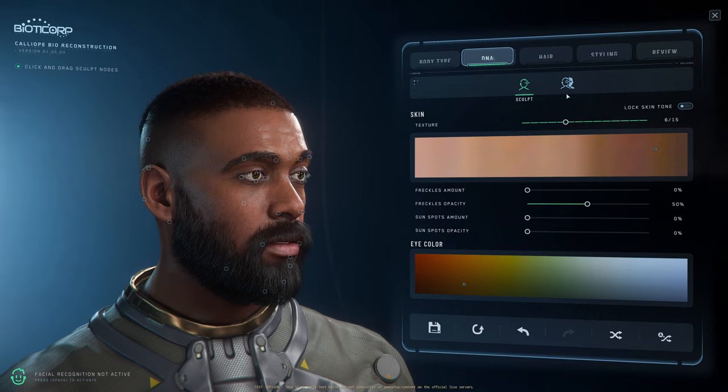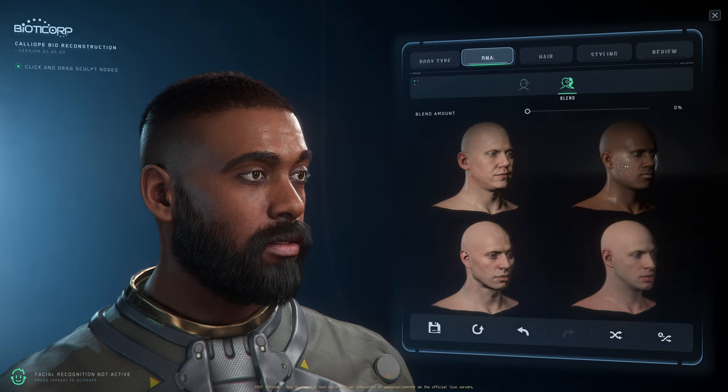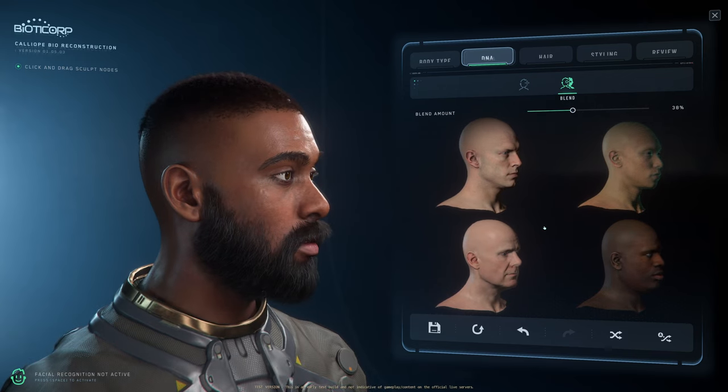Next is the blend section. If you want to blend between certain characters, you select them. Whichever one you want, you can select it — and you can even decide which area to blend. Right now I'm blending the mouth, then the nose. That's really cool. If you select from outside of the head, it blends the entire thing. I kind of like a little bit of that.